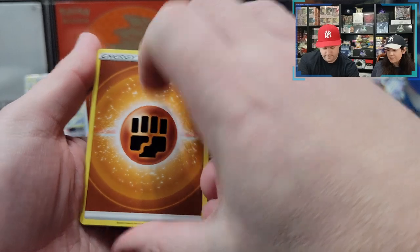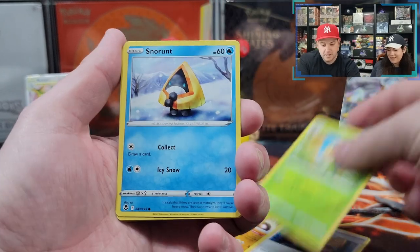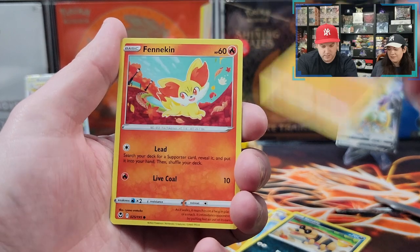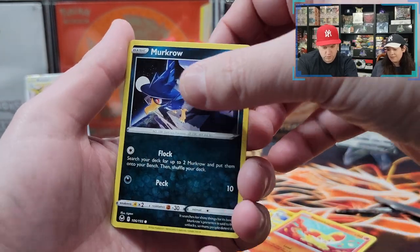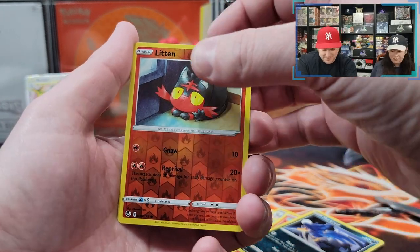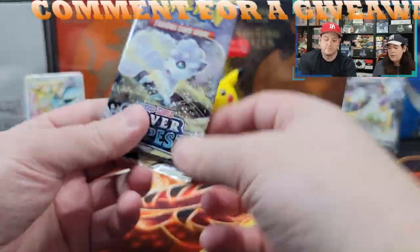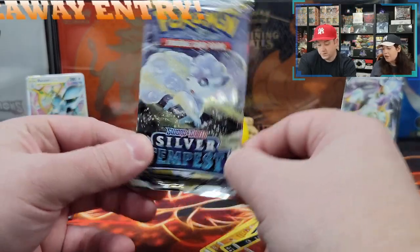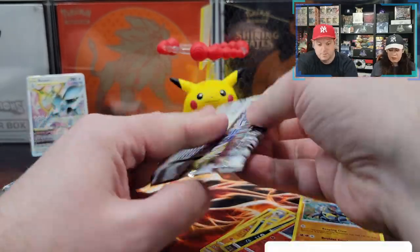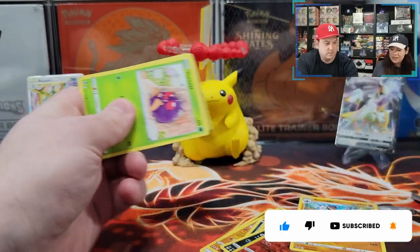Heart of the cards. Claydol — you did some magic now. It means nothing. Snorunt, Sandile, Baltoy, Fennekin, Murkrow — I do like this as a reverse holo at least, but that's not what we're looking for. Bad magic. We haven't even had a Trainer Gallery card. Where's my Trainer Gallery card? You got two hits in six packs. Can we get four hits? Can we get two double bangers? Make it six? That would easily save it.